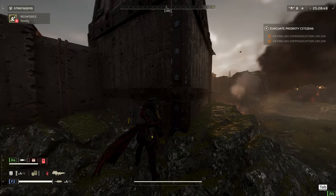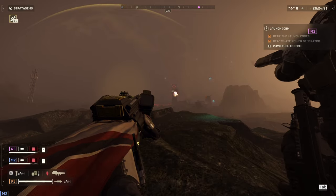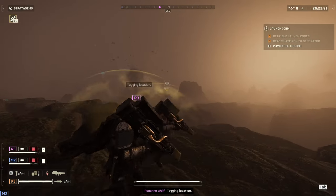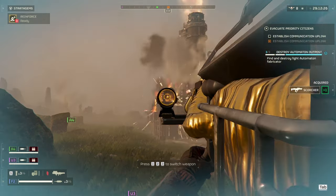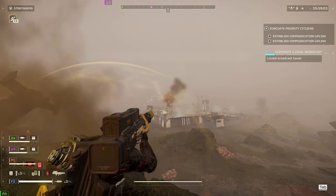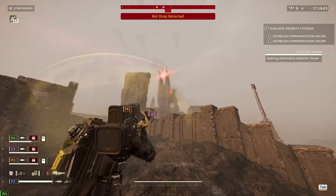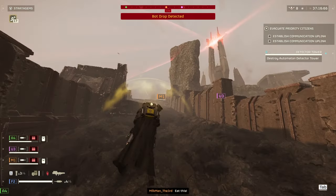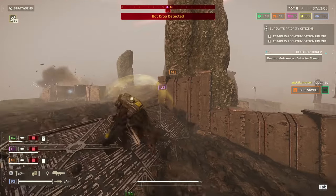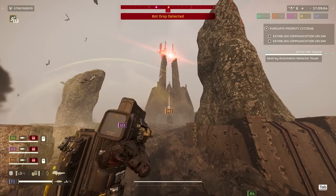The cannon towers take two direct hits to destroy. And while it's a weird angle, you can clear fabricators with this weapon as well. You can also destroy side objectives like the broadcast tower, but you can't seem to destroy harder targets like jammers and detector towers — so you have to go in and destroy those the standard way. But other than that, all the heavies are no problem with this weapon.